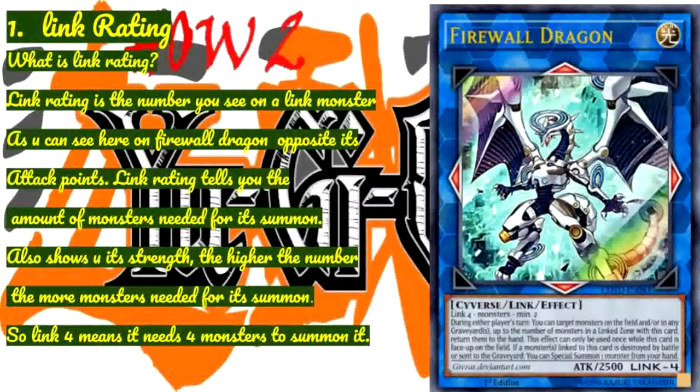Link Rating is the number you see on a link monster. As you can see here on Firewall Dragon, opposite its attack points. Link Rating tells you the amount of monsters needed for its summon and also shows you its strength. The higher the number, the more monsters needed — so Link 4 means it needs 4 monsters to summon it.